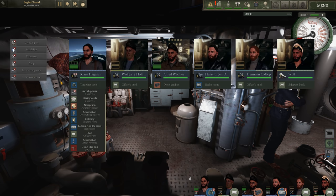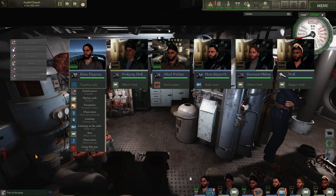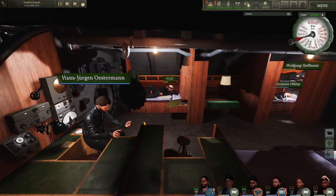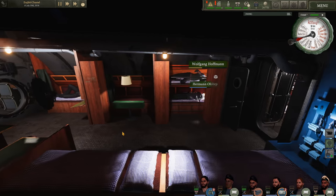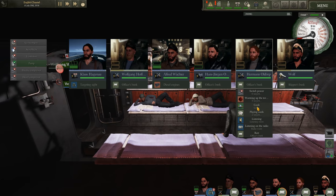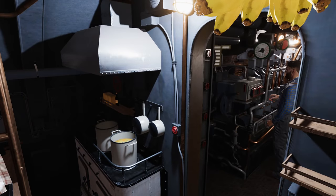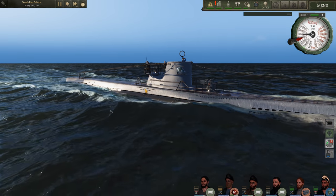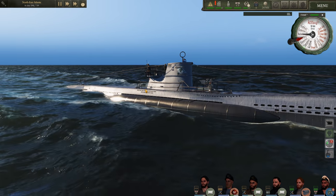A lot of people ask how I pull up this menu - it's just by pressing and holding the Tab key. We'll have a sailor turn on the pump. I do wish there were a few more options here like turning lights on and off. Other than that, we have Hans on the radio although he probably doesn't need to be on there right now - we'll send him off to rest. It's currently 7:40 in the morning on 16 July 1941.